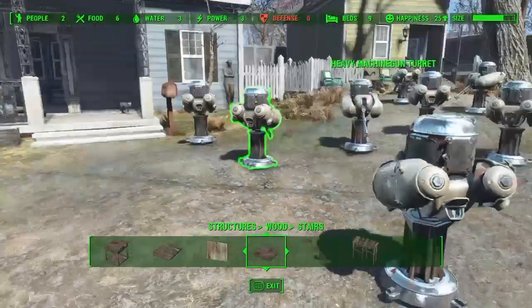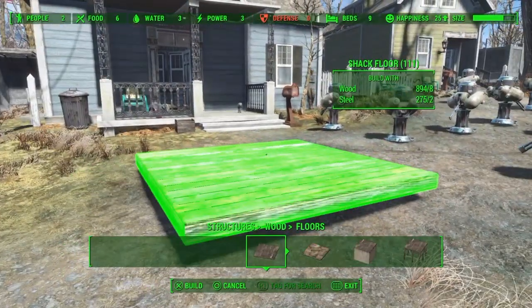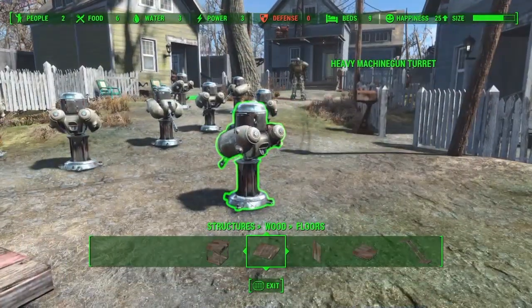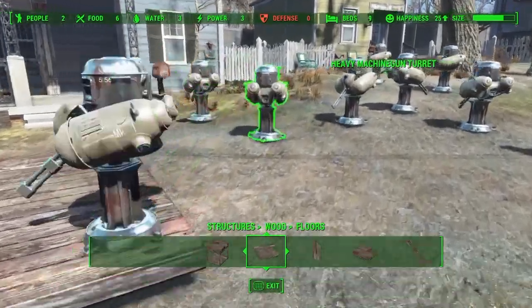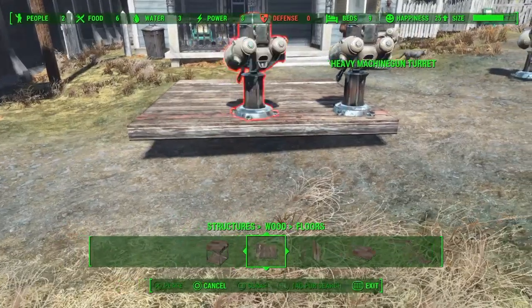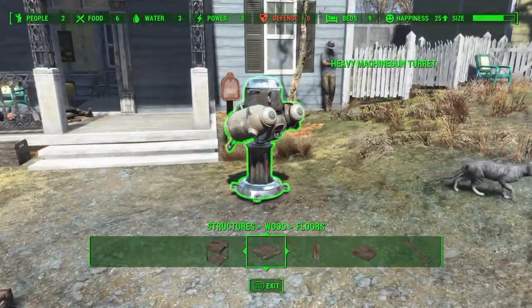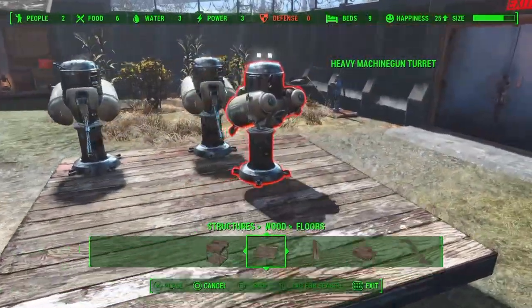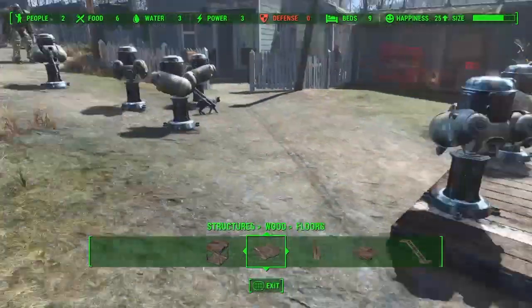Once you get them all in the right area, go into Structures, go to Wood Floors, and set up a shack floor. After you've done that, select the turrets and start placing them on top. I got four or five to fit here. Try to get as many as you can — it's a little bit of a time saver.